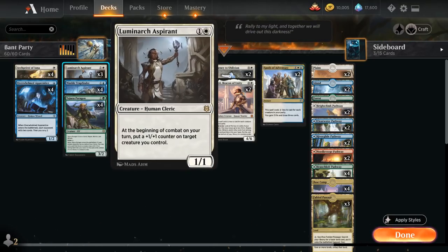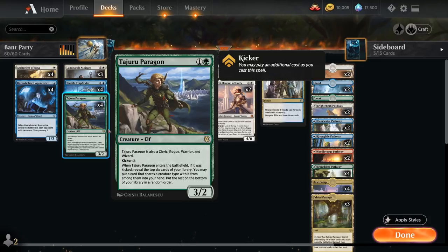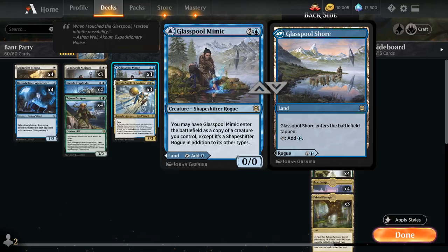At 2 mana we have 3 copies of Luminarch Aspirant as a powerful cleric that at the beginning of combat on our turn puts a +1/+1 counter on target creature we control. Then we have 4 copies of Trapfinder and Paragon. At 3 mana we have Linvala, as well as 3 copies of Glasspool Mimic, a 0/0 Shapeshifter Rogue that may enter as a copy of a creature we control — except it's a Shapeshifter Rogue in addition to its other types. We can also play Glasspool Mimic as a tapland called Glasspool Shore.